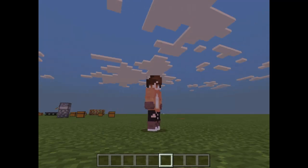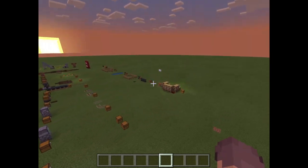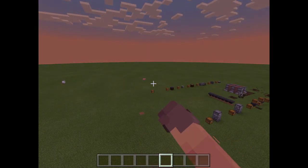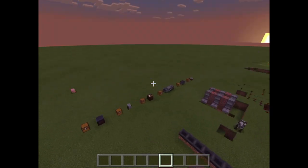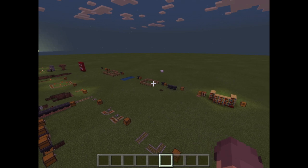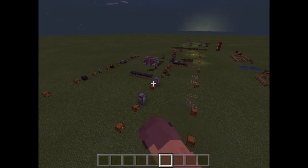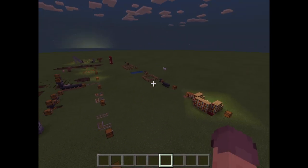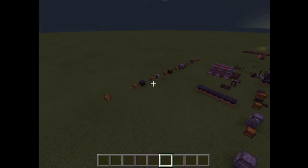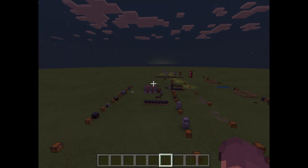Hi guys, today is Explains Episode 4, about advanced crafting methods and blocks. Don't forget to check out the other three episodes covering enchanting, rails, dispensers, droppers, and hoppers. Also go check out the let's play — it's quite funny watching me doing rubbish.